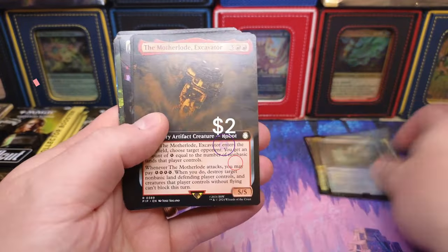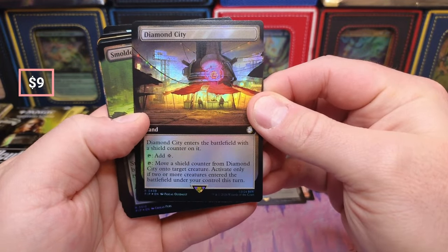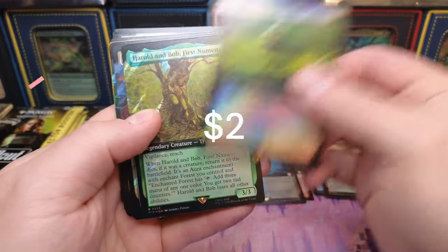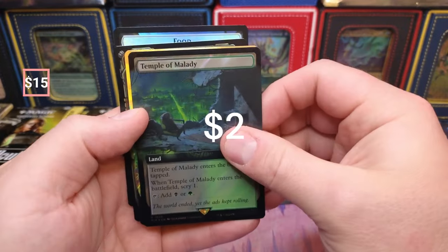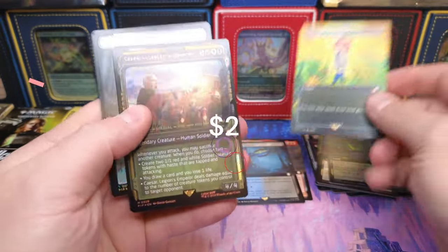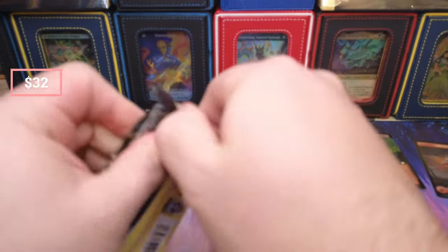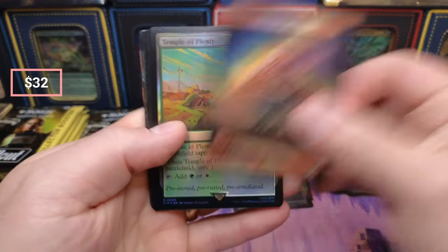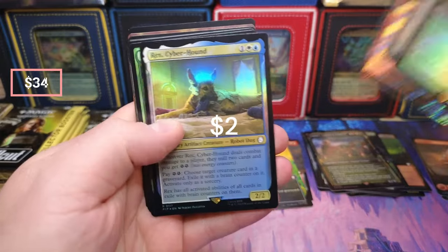Diamond City, smoldering marsh power, we got the temple, Crucible of Worlds — we didn't pull that in the first couple packs — and Caesar. Crucible of Worlds, we didn't get a bobblehead in that first box that we opened either. Tainted field, and there's Rex.